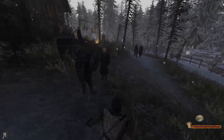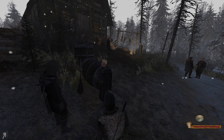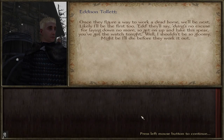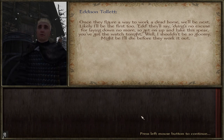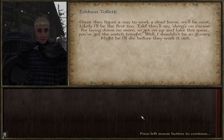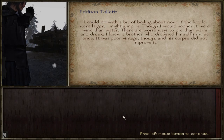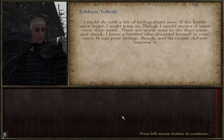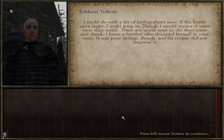I attempted to press tab and leave the area, but it just takes me back here and says 'explore Craster's Keep.' I assume I need to speak to some of the characters here. The NPC banter: once they figure out a way to work a dead horse, we'll be next — dying's no excuse for laying down no more, so get on up and take this spear, you've got the watch tonight. I shouldn't be so gloomy, maybe I'll die before they work it out. There are worse ways to die than warm and drunk.